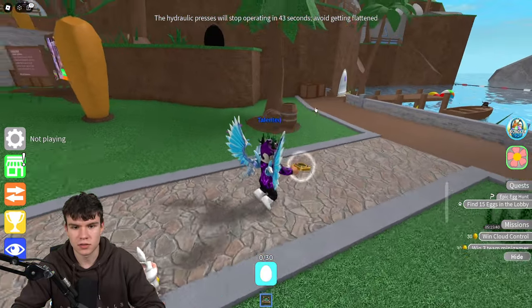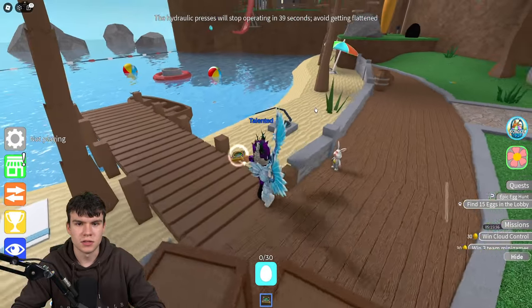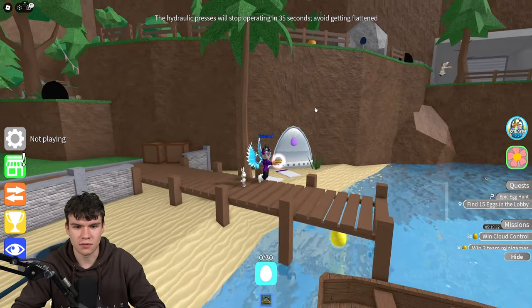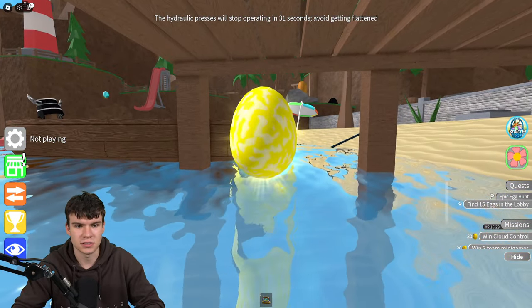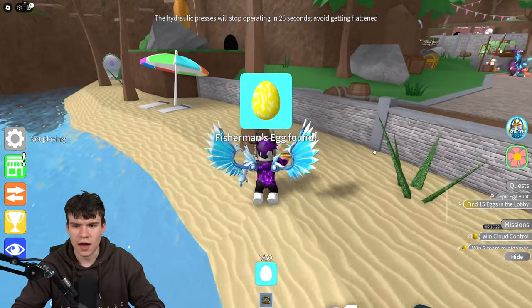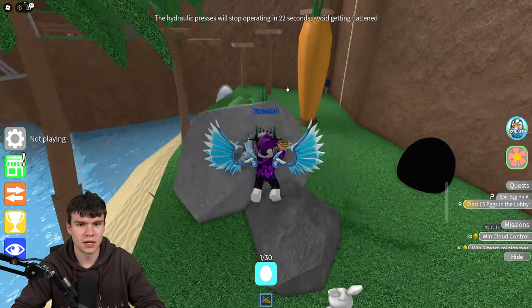As you hold this detector out, it's going to beep as you get closer to an egg, kind of telling you where one is. Right now it's going crazy because there's simply an egg just underneath here. I'll quickly grab a screenshot of that — and boom, there we go, that's number one of 30.